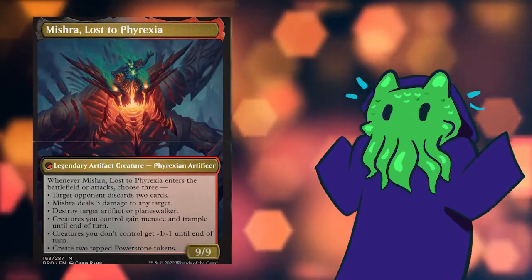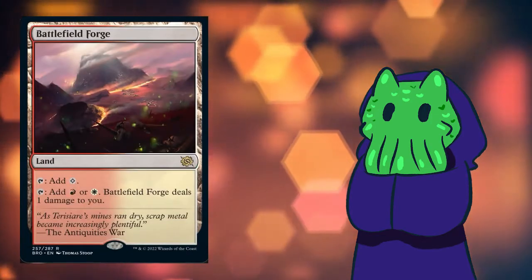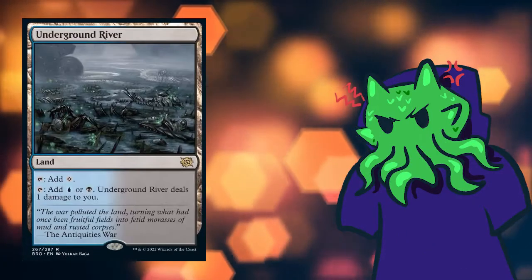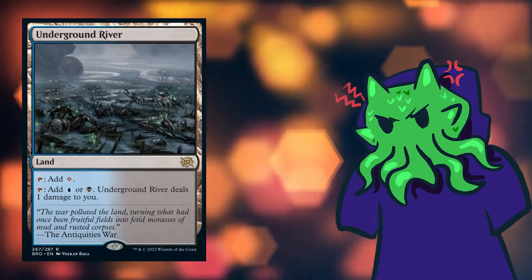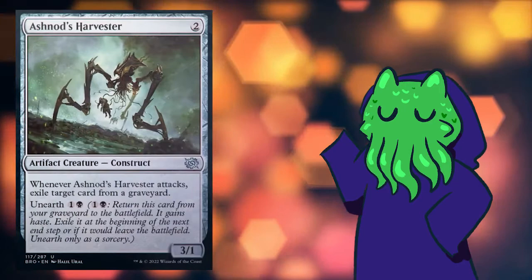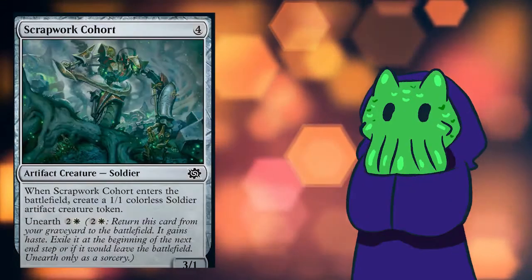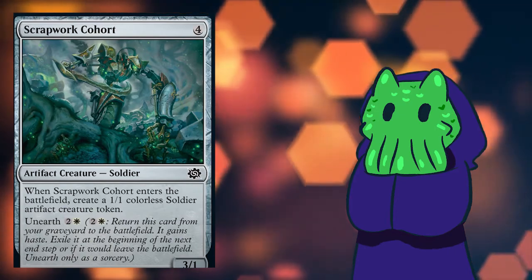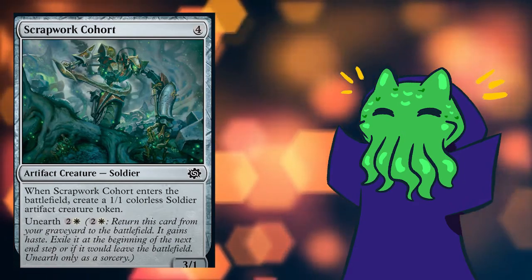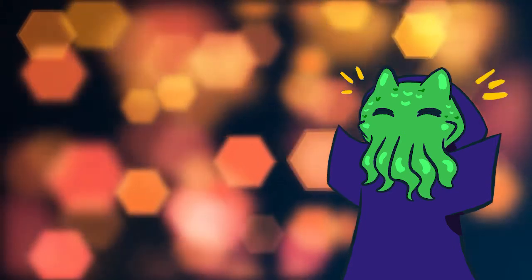The rest of the pain lands missing from Dominaria United are being printed here in Brothers War, and unfortunately that's another whiff in the rare slot because no one really wants to open a pain land in draft or sealed — it just feels bad. Another returning mechanic is Unearth: whenever this creature is in your graveyard, as a sorcery, you can pay its Unearth cost to return it to the battlefield with haste, then exile it during your next upkeep or if it would leave the battlefield. Cards like Ashnod's Harvester and Scrapwork Cohort have the Unearth ability. Unearth is really fun in limited — it lets you get that extra attack in, and if the card has an enter-the-battlefield ability, you get that ability twice. It's a good, fun limited mechanic that adds value.